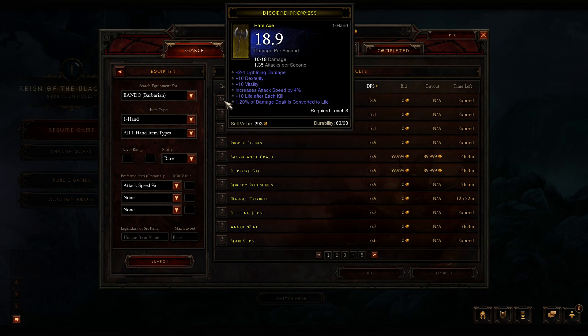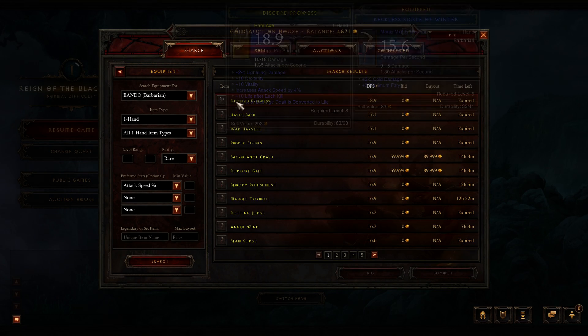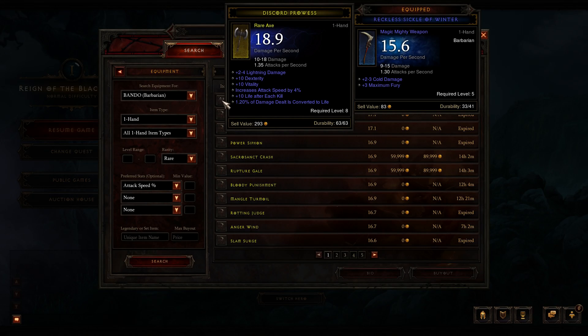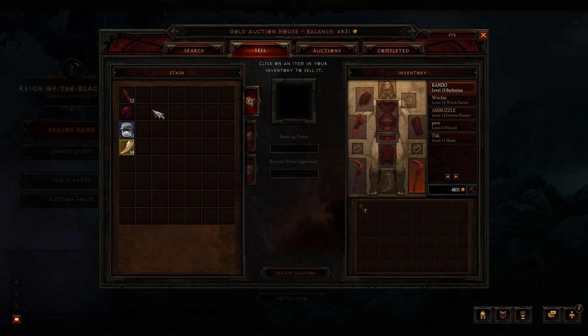When you find an item, it actually compares it right away with your currently selected character, which is a pretty good idea. I've seen items where I can't bid, and I think it's because sellers entered zero as the starting gold price. These buyout options do work, but it's a bit weird — not sure if that's a bug or intentional. Beta prices are a bit higher at the moment so it's not really possible to buy much here unless you farm a lot. Gold is only available in the gold auction house, not the real money one.